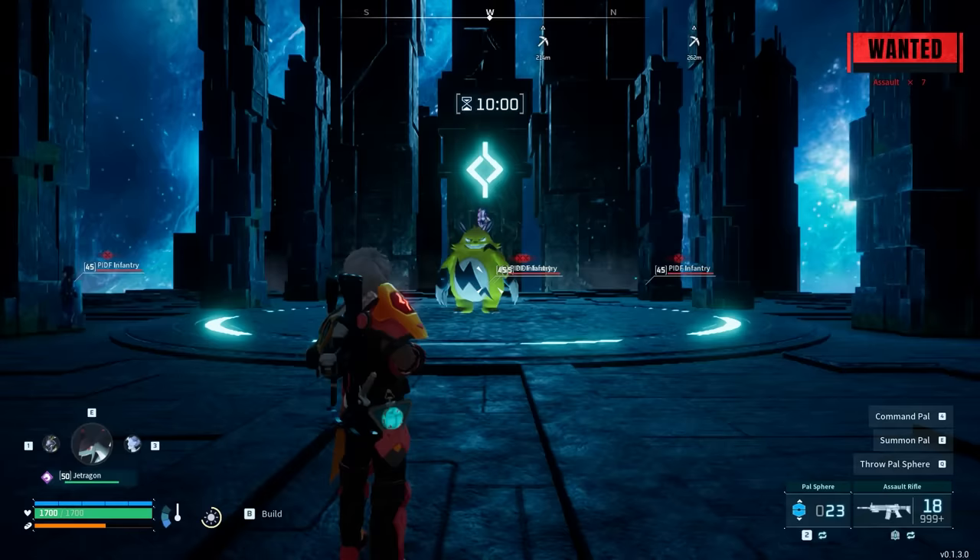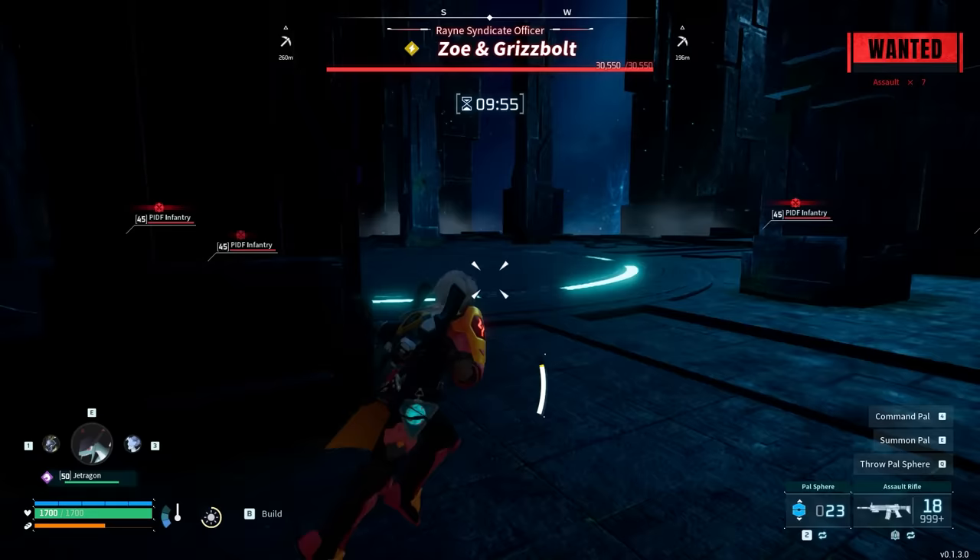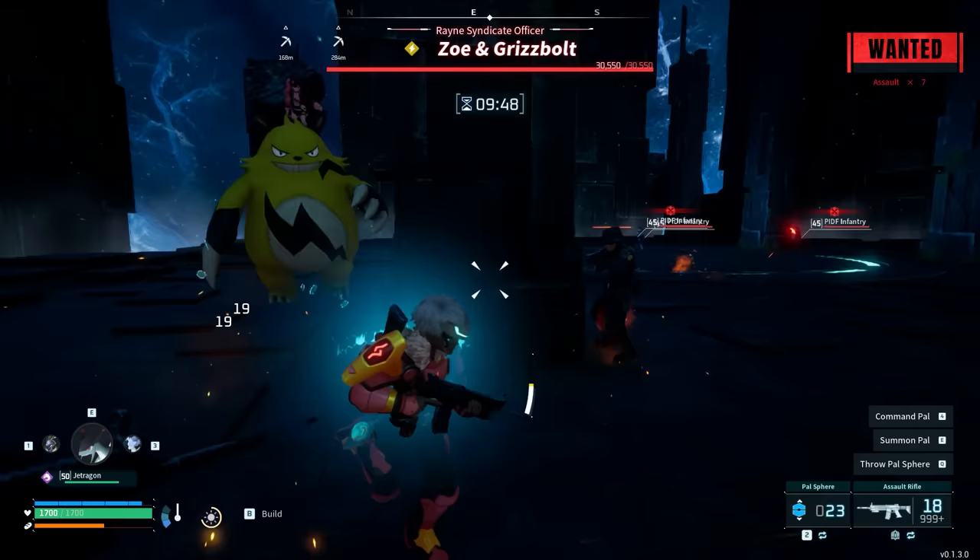Now obviously if you're on a dedicated server or a community server, you will need to wait if there's someone inside. It's best to plan ahead and check if nobody's there. Make sure the guards are following you, then go inside.